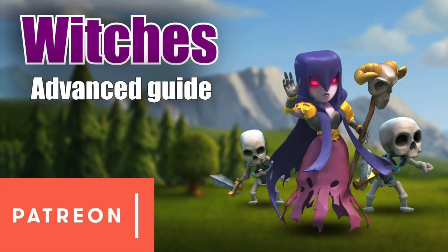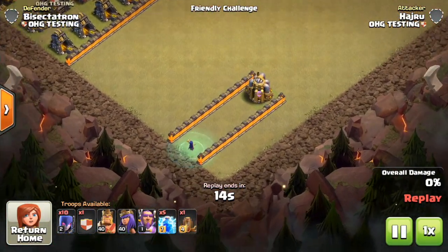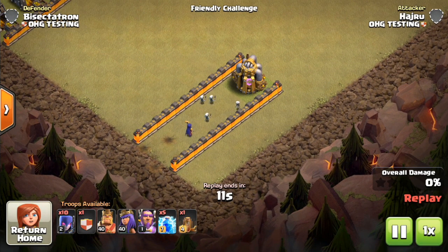Hey guys, what's up? Bisectatron here from 1Hive Gazette with the next video. Today we're talking all about witches — how they work, the AI behavior, spawning patterns — things that will help you in defending against them and using them to attack, because they're very popular right now at Town Halls 9 through 12. Big shout out to all my patrons on Patreon. If you're interested in custom war bases, link is in the description below.